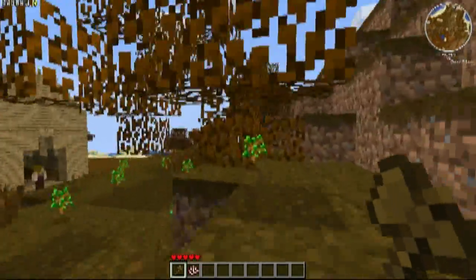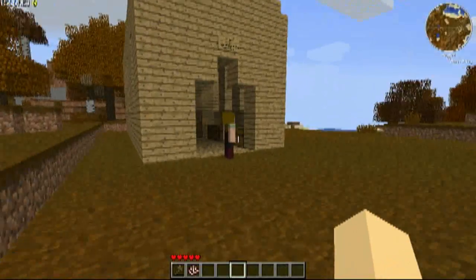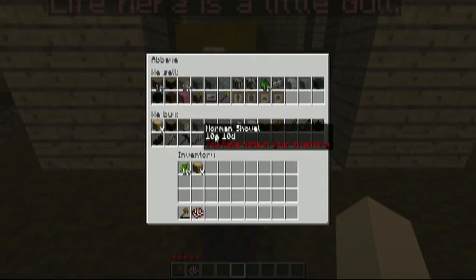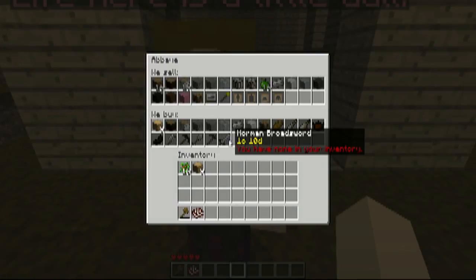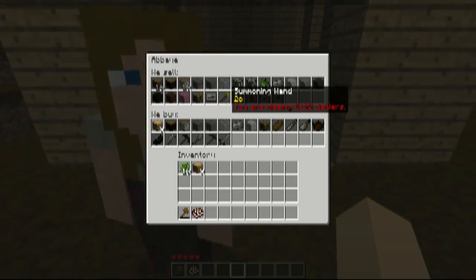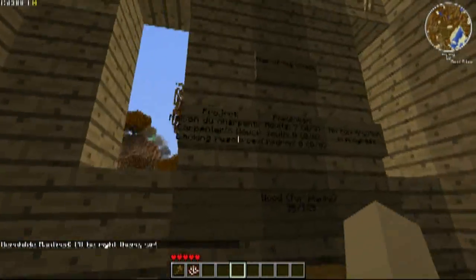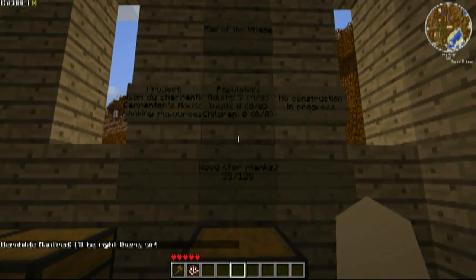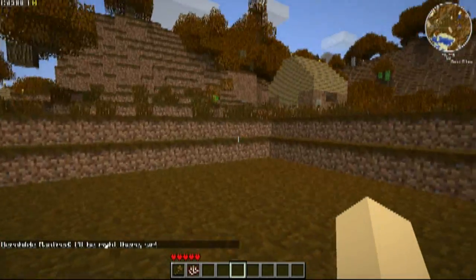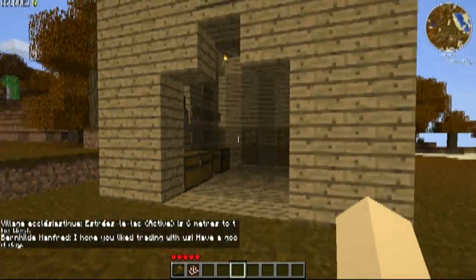We'll just keep chopping down trees. I believe this is the lady I trade with — yes, I can sell my wood to her and all that fun stuff. There's a summoning wand but I need a lot of money for that. Oh, here it is — it'll show what project they're working on. They're working on a carpenter's house. And if I hit V, it'll show me where the villages are, which is right here.